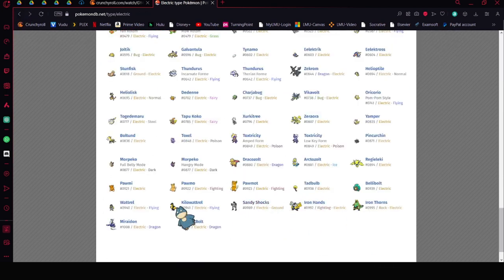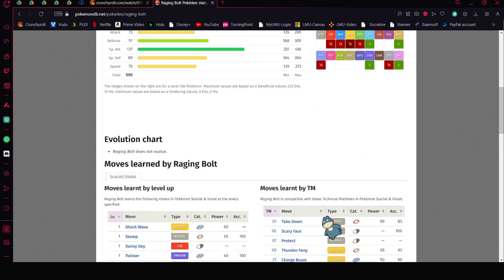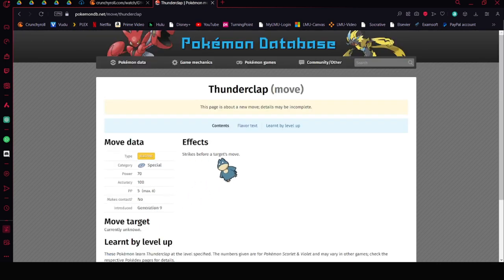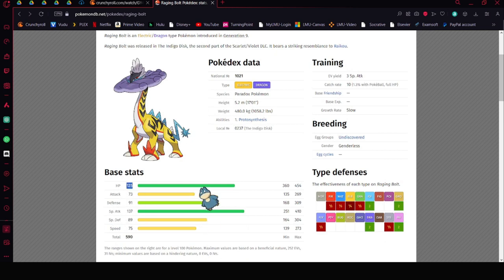With these Electric-types, you just want to focus on getting that damage off as much as you can. Raging Bolt is a great option — look at all its resistances. It's probably going to be the best one because it resists Fire naturally and resists Flying naturally. It's neutral to Fighting. Blaziken may have Rock Slide or Stone Edge. Raging Bolt's signature move is Thunderclap, which is a priority Electric-type move. This is the move you will always run on it.